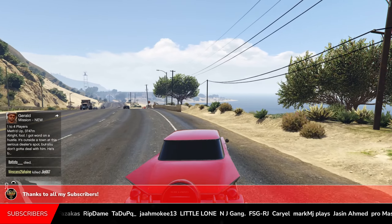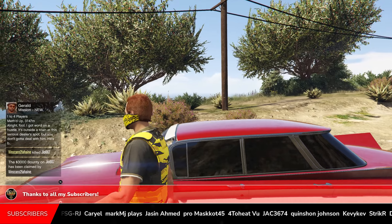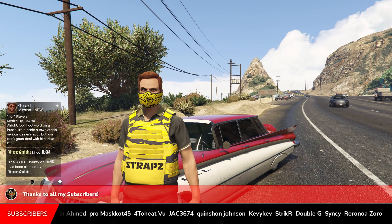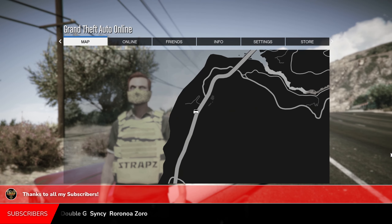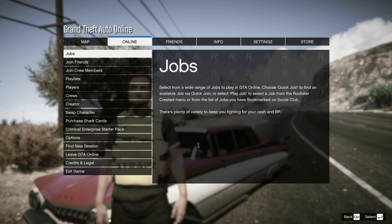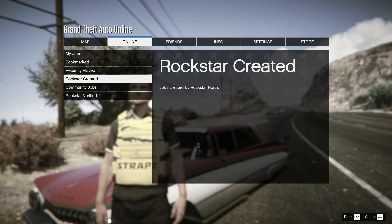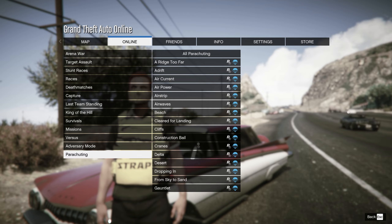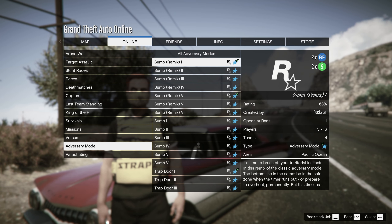So just starting off, we're going to be doing the Overtime Rumble adversary mode. If you want to start it, make your way into any GTA Online session. From here, press options, go to Online, go to Jobs, go to Play Jobs, go down to Rockstar Created, head over to Adversary Mode, and then just keep scrolling until you find it.